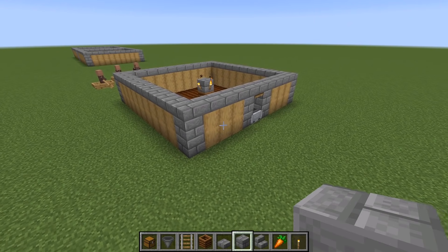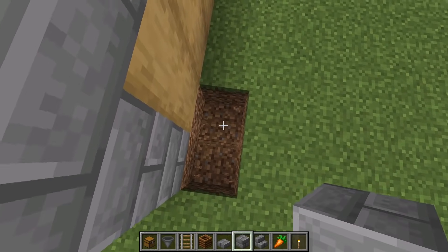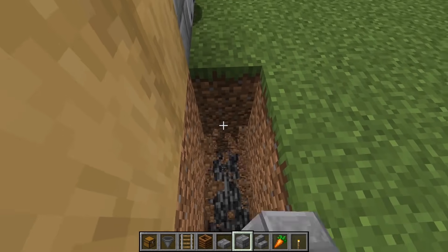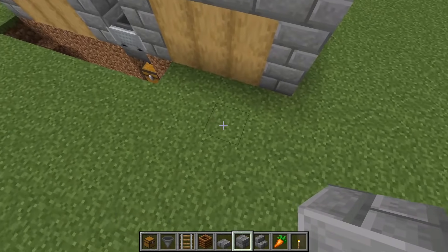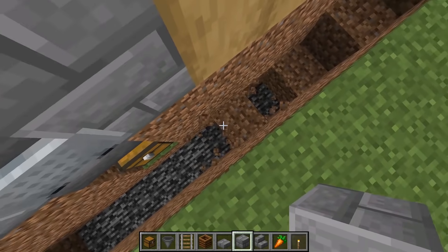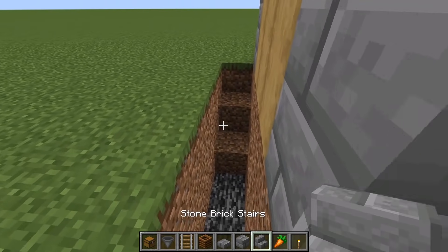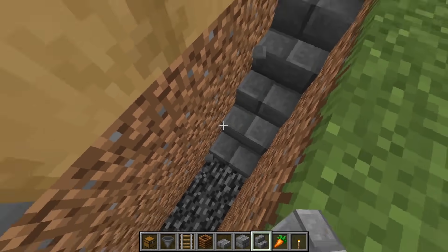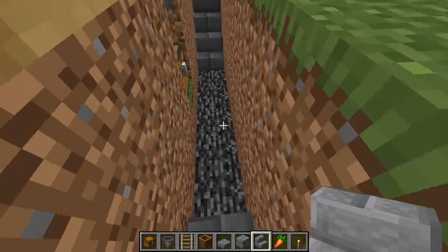Now we're going to make the little walkway down to where you're going to access all of your food. Just break down some blocks like this: one block here, go down two, and then go down three, just like this. Then break that again, and on the other side over here, break one, two, and then three, and then just go all the way down. So it's going to be like a little stairway. This is obviously not necessary, but it's just for aesthetics and functionality. That is going to be the little walkway down to access your food.